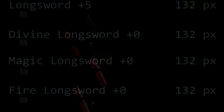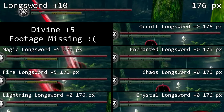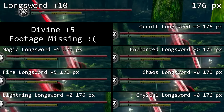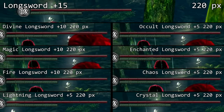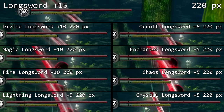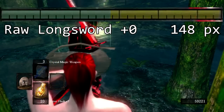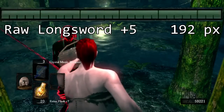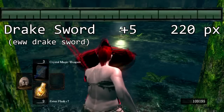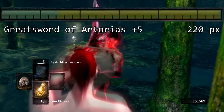Divine, Magic, and Fire plus zero do 132 pixels. Regular plus 10 does 176 pixels, which is the same as Divine, Magic, and Fire plus five, and also the same as Occult, Enchanted, Chaos, Lightning, and Crystal plus zero. The pattern continues with regular plus 15 doing 220 pixels, which is the same as the max upgrades of all the other paths. The notable exception is Raw, which does 148 pixels of stability damage at plus zero and 192 at plus five. But nobody really uses Raw anyway, so who cares?